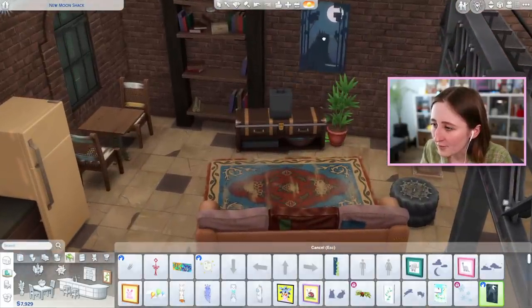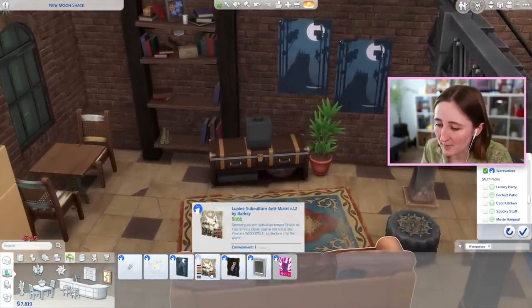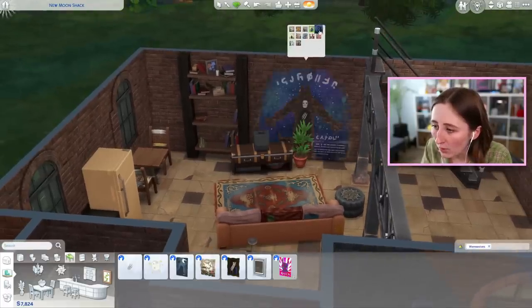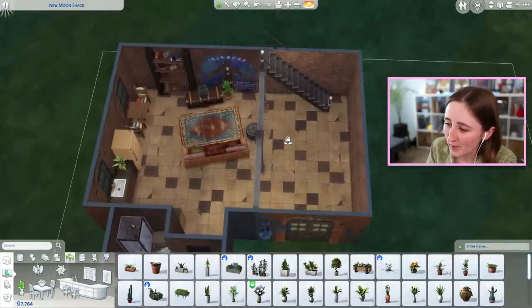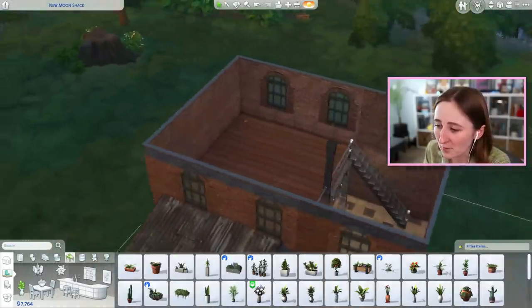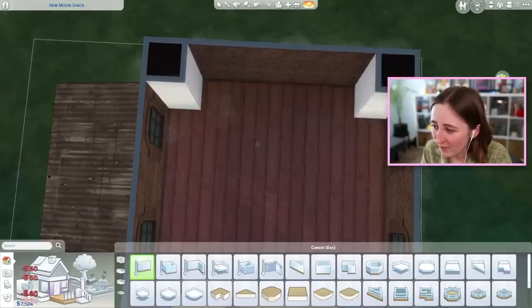I'd kind of like to get a few more decorative items up here, but I need to think about how much money we have. And that leaves the question of what the heck do we put over here — I did not think that far ahead. And then also upstairs, what the heck do we put in this whole area? Again, did not think that far ahead.